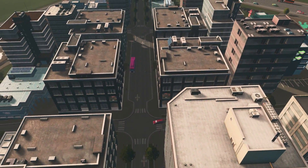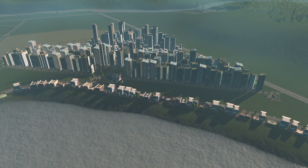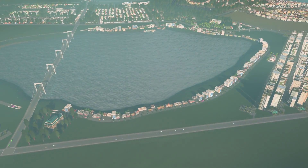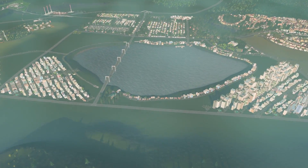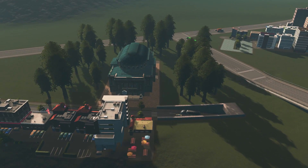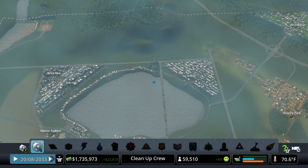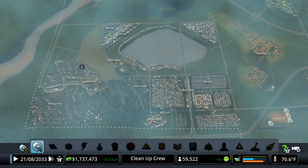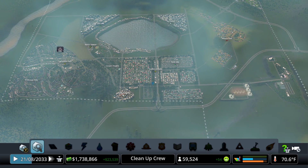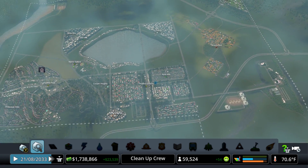We zoned more green high-density residential over here and mainly filled up the leisure district, so all the buildings alongside the road are leisure. We do have a unique building in the city as well — the European Theater. With that said, we're sitting at 59,000 population, about 23,000 coming in weekly, 1.7 million in the bank, a huge demand for jobs, and a little bit for commercial.